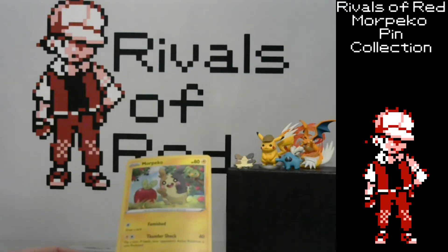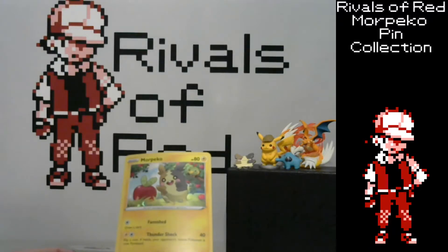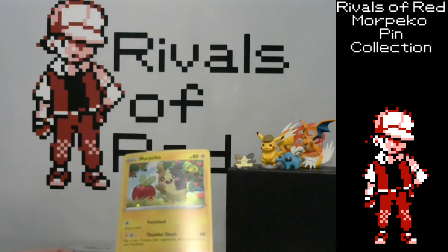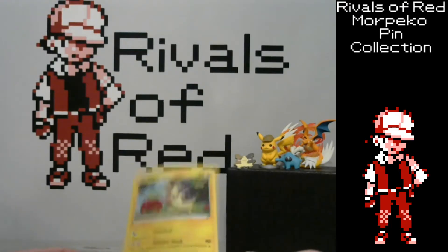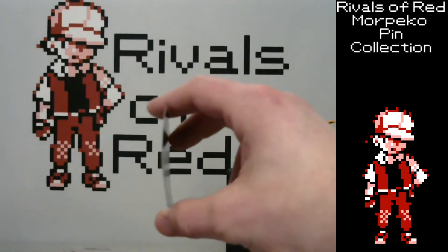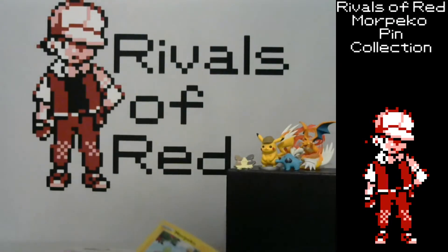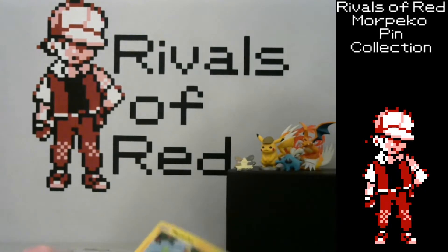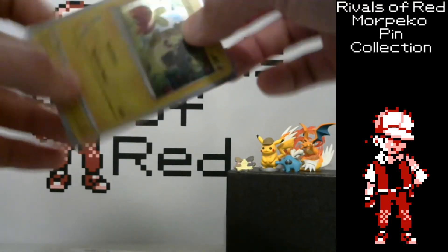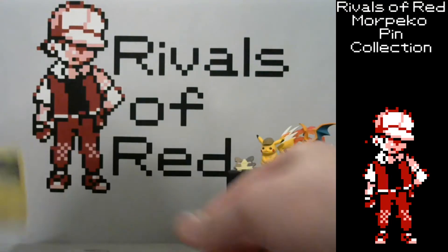Let's look at the card. 80 HP. The attack: one colorless energy — famous draw card. And then for a lightning energy and a colorless energy, Thundershock does damage before you flip a coin. If heads, your opponent's active Pokemon is now paralyzed. So it's your typical promo card, nothing too crazy. It'd be kind of cool to put it into a deck for a little excitement for league play. It has that nice curve to it, so you put it in a sleeve and you put it in a book and it will press the card into a nice solid state.